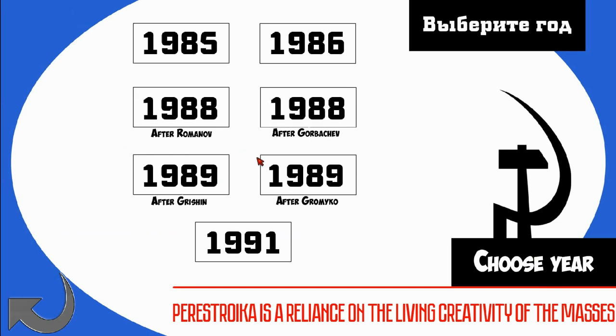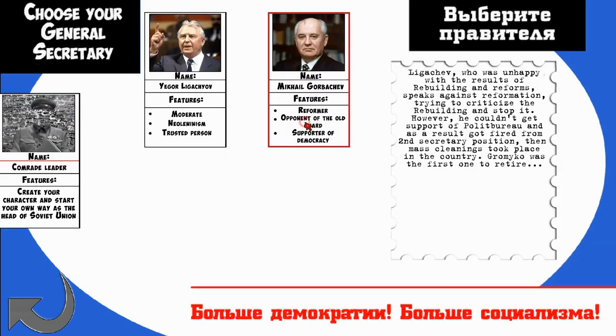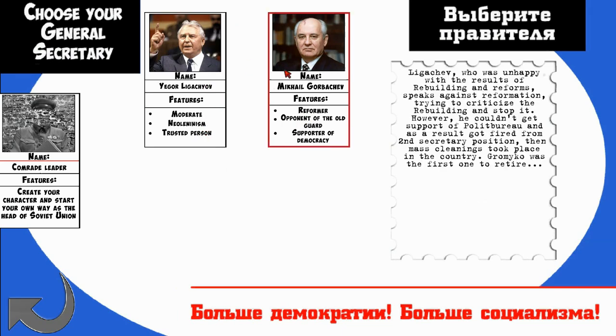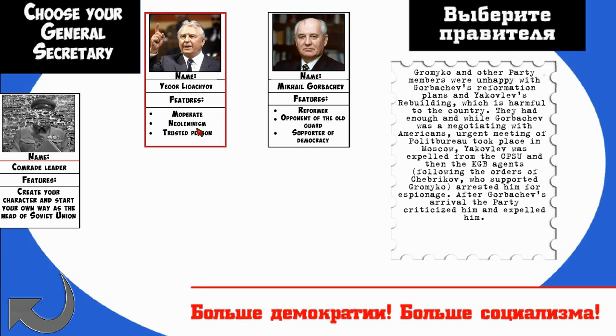There's a bunch of different years you can choose. Obviously, I think the later you get, the tougher it gets. At the same time, you can try to push the Soviet Union much farther than it actually did before collapsing. So I'm actually going to go for after Gorbachev. I can either take the neo-Leninist Yegor Ligachov or Mikhail Gorbachev, a reformer, a supporter of democracy. No, we want to keep the glorious Soviet Union alive, but we will keep the kind of moderate.